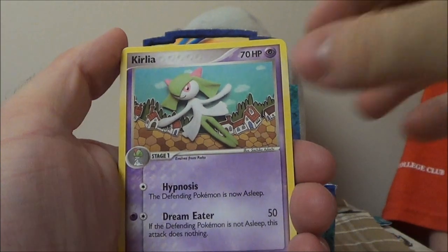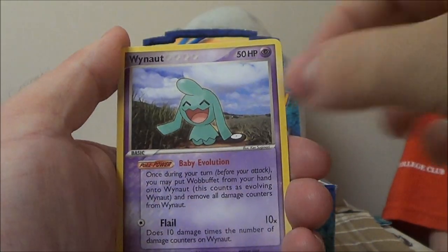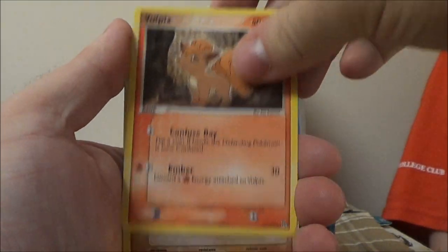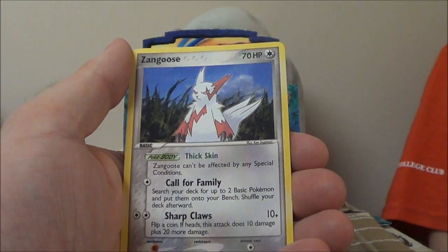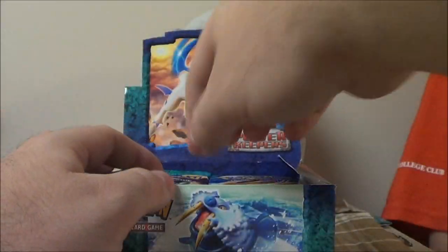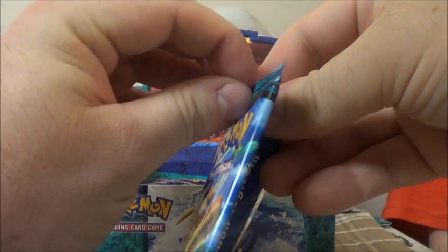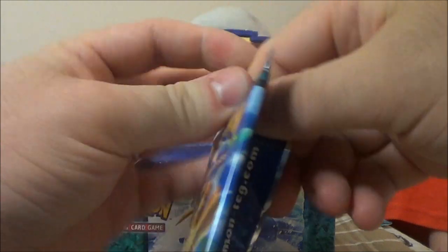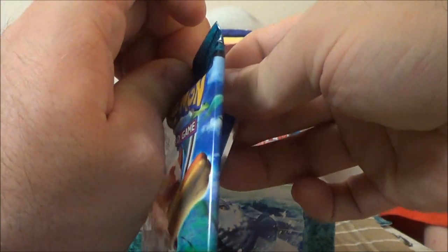We got Master Ball, Curlia, Claw Fossil, Aerodactyl, Wynaut, Snorunt, Vulpix, Reverse Machop, and Zangoose. I sometimes get questions about where I got my boxes — this one came from eBay. I don't know how I can get more specific than that. Just go to eBay and expect it to not be like five bucks.